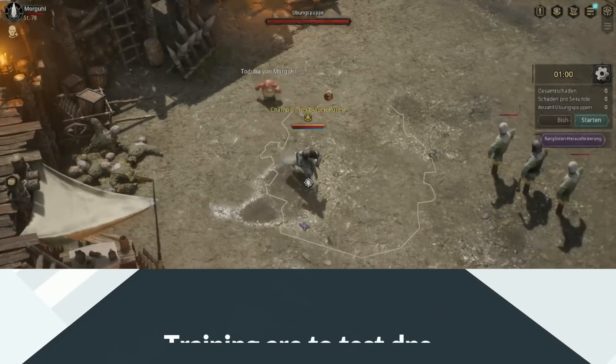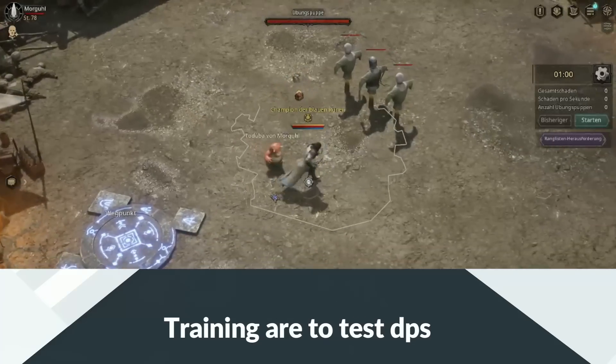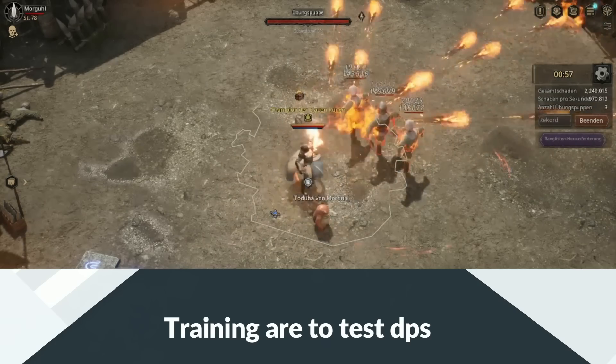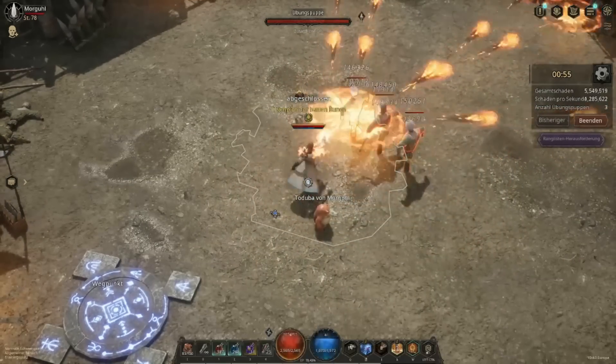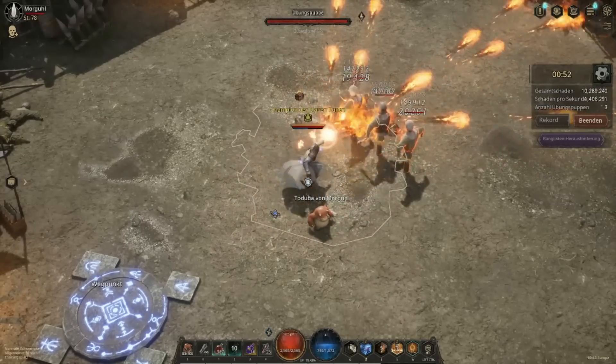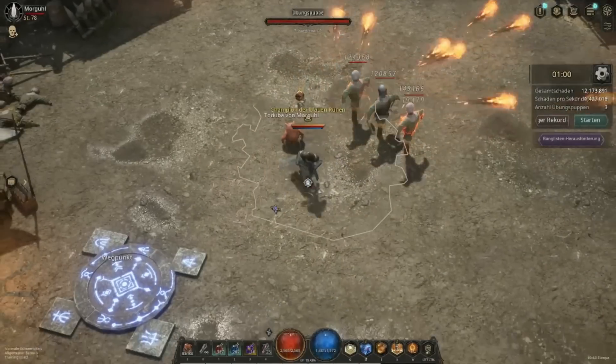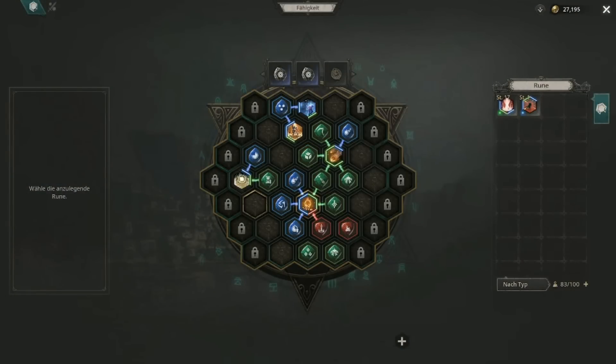In the game there is a training area where you can test your DPS. That's one way to tell if your new weapon is better than the old one, or if a new support ability is better than the old one.